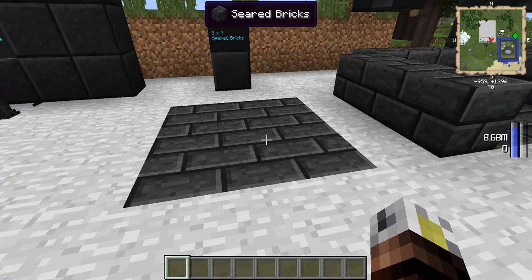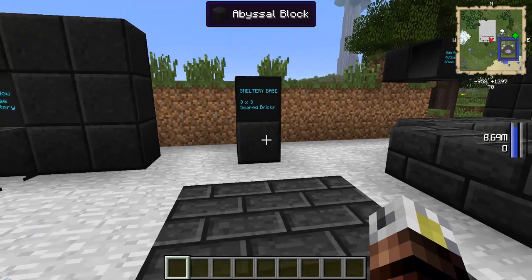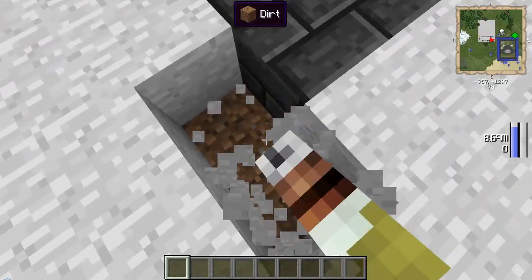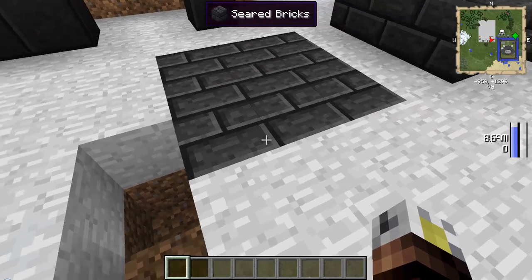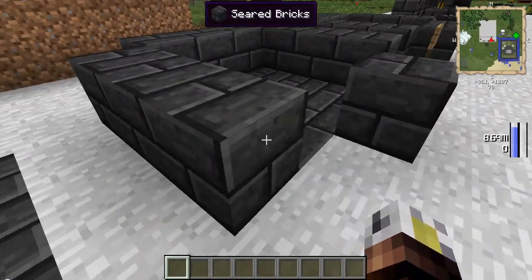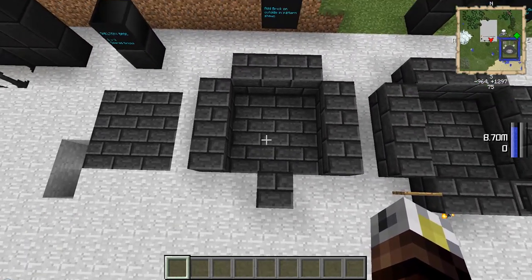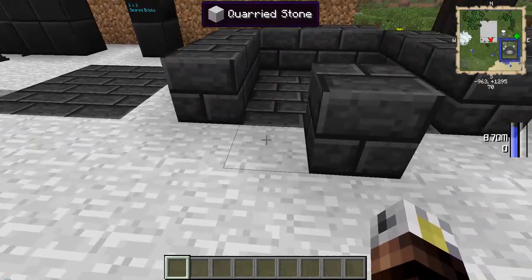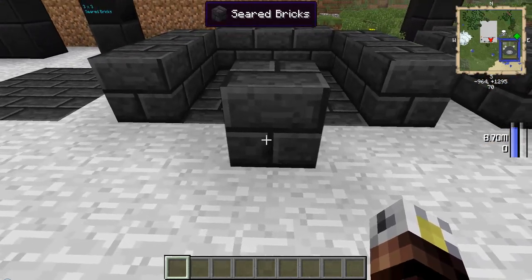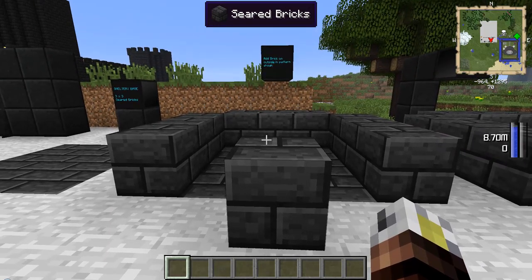The smeltery itself is constructed mainly using seared bricks. To start the smeltery base, put down a 3x3x1 pad — just one block deep. The next layer uses more seared bricks in a hollow ring pattern; you don't need to put the corners. We're going to leave two spots open: one for the smeltery controller and one for the seared tank. We're placing them on this specific side for a reason we'll get into as we go through the tutorial.